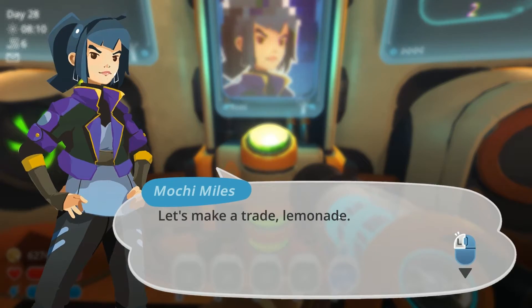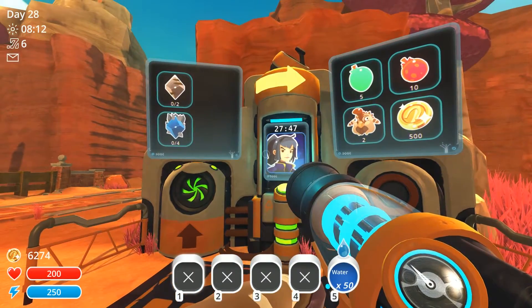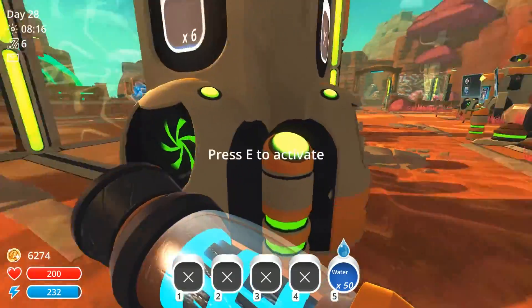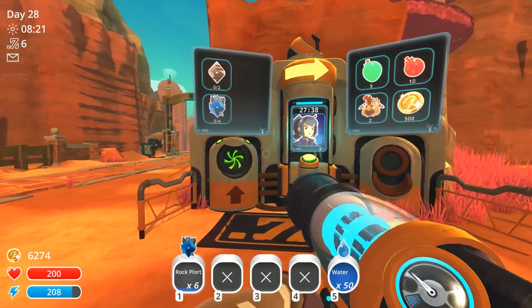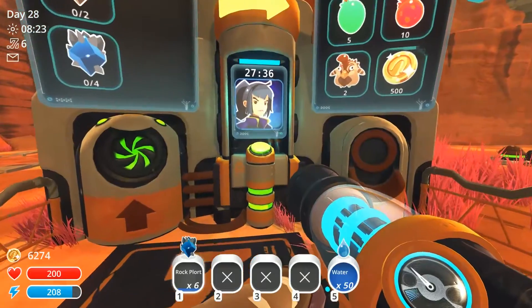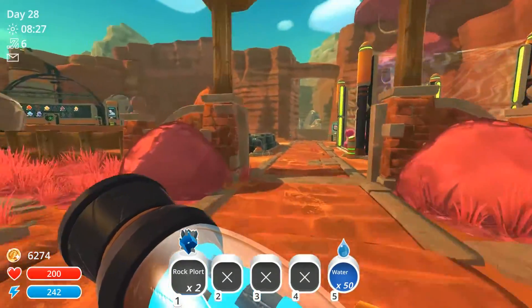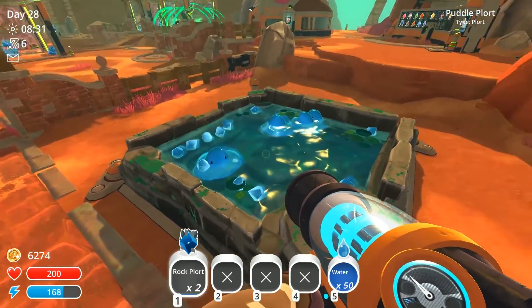Go over here and I'm going to go ahead and activate this. Easy money. Collect some of these. I need four of those and two tabbies. Alright, let's go get the tabby slime. Look at all those plorts.